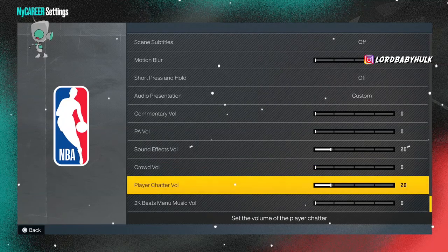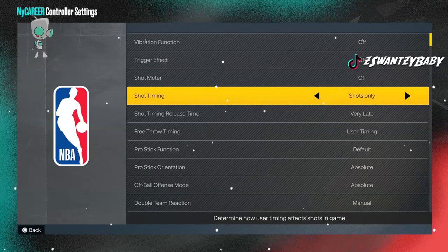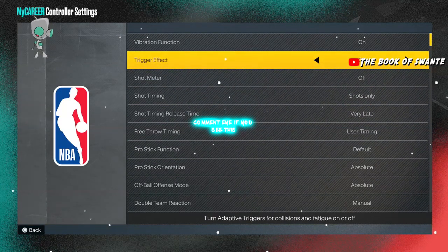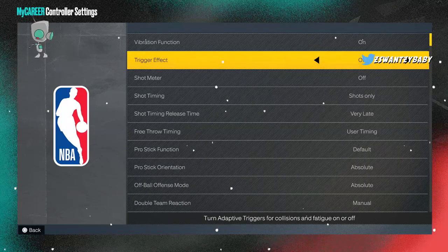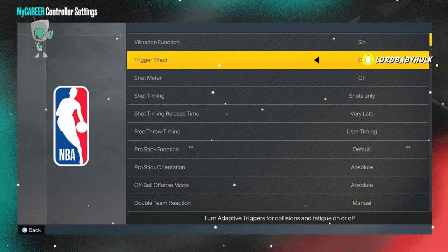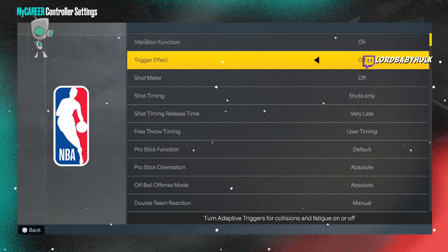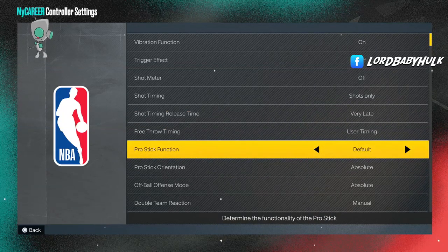Get your sound effects right. I use very late for shot timing and have it on shots only. Make sure you turn off your trigger effects — too many of y'all have your trigger effects on. I can hear it through your mic, your controller rumbling while you're not even touching anybody. You have to turn it off in your PlayStation settings too. Having the trigger effect on is going to mess up your shooting.